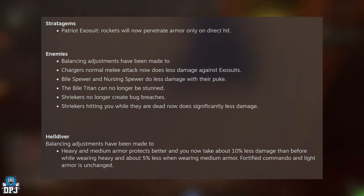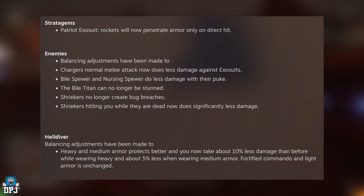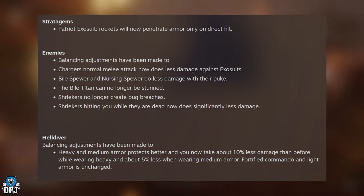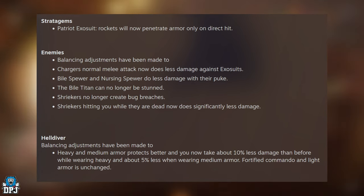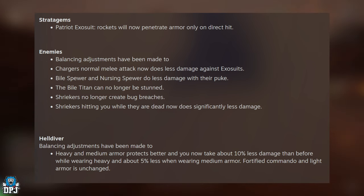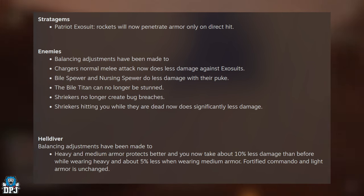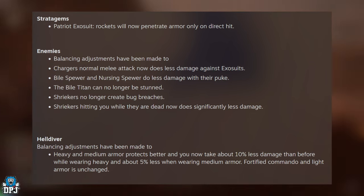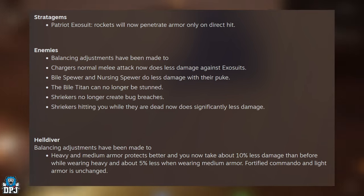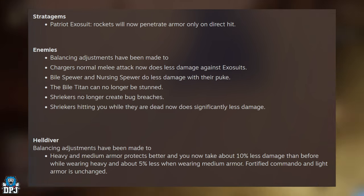Balancing adjustments have been made to chargers — the normal melee attack now does less damage against exosuits. The Bile Spewer and Nursing Spewer do less damage with their puke. The Bile Titan can no longer be stunned. Shriekers no longer create bug breaches, and Shriekers hitting you while they are dead now significantly do less damage.